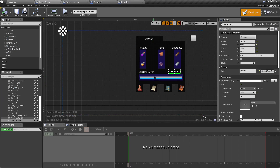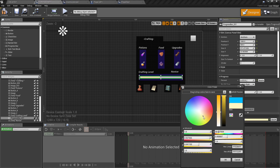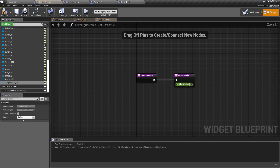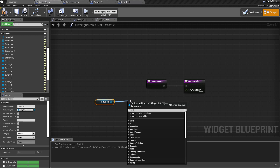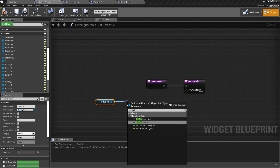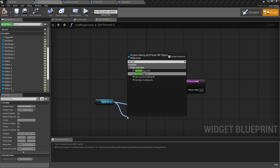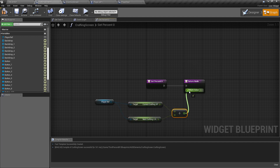Now in our crafting screen we want to go to our bar. First I want to change its color — under Appearance, Fill Color and Opacity, I'll change it to a golden color. I don't know why but that always makes me think of a level-up bar. Under its Percent we'll bind that to our player reference: Get Current Crafting Experience divided by Get Next Crafting Level, Float Divided By Float, and hook that up.